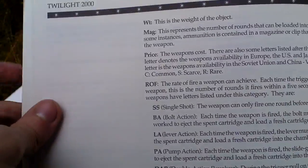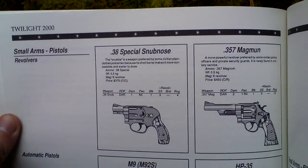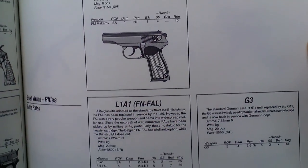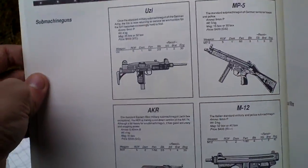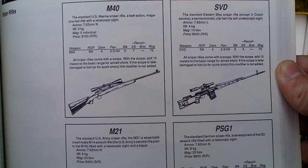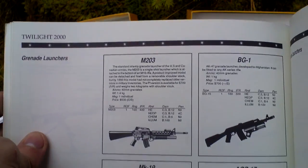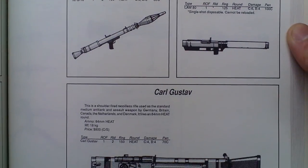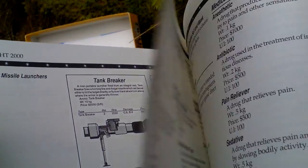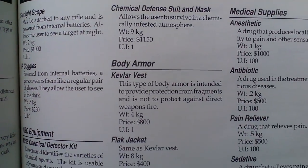Weapons and equipment: here we can see two weapons — some pistols or rifles. There are also sniper rifles and assault rifles. Additionally there are some RPGs — weapons — along with grenades, a lockpick, and armor.